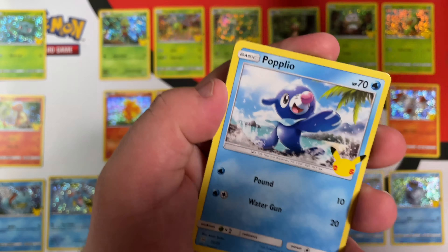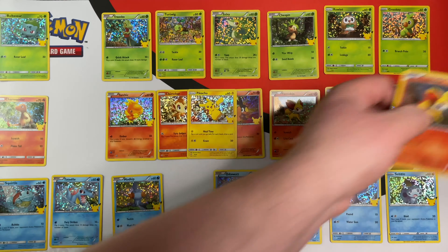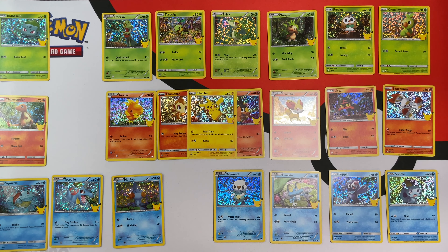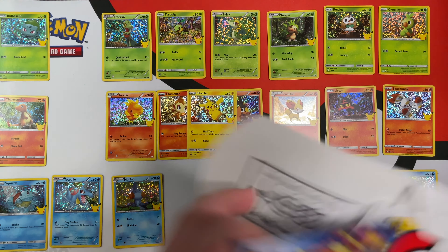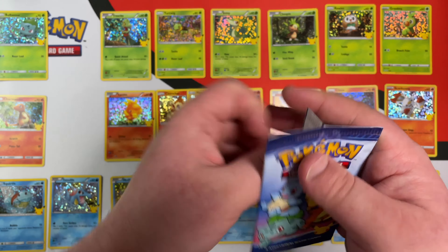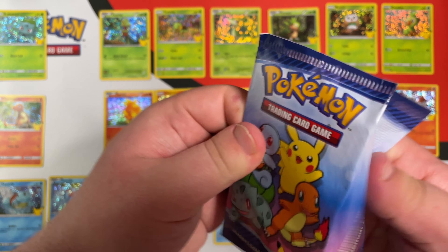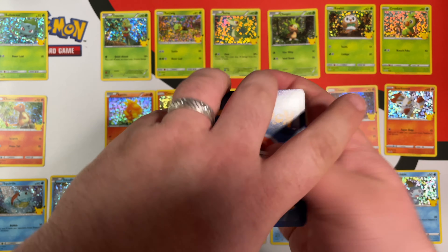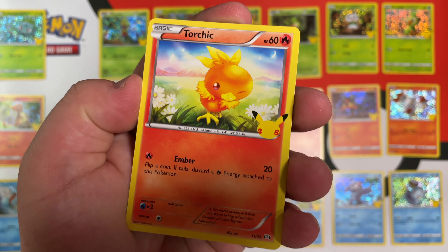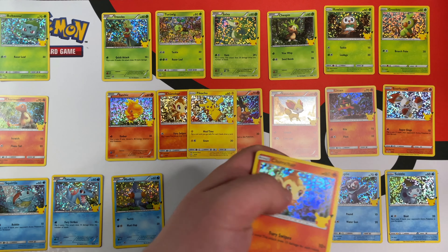We have Snivy, Popplio, Chimchar — and we do have that holo again. Down to the last pack of the video. Hopefully we can get one of the ones we're missing, but if not, that is no big deal. We have Froakie, Tepig, Torchic, and a Hollow Chimchar.